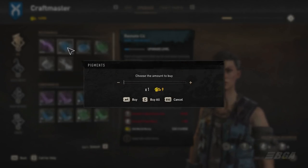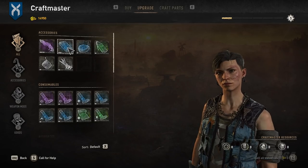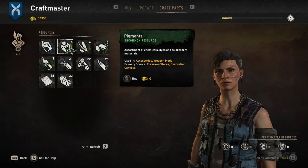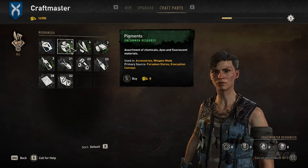So when this happens — remember this screen — do NOT buy this. If you buy it, your game crashes. Just a fair warning. Do not buy this; just press Escape and exit out when you see that happening. It works with a stack, it works with a single item — just don't buy it or your game crashes.